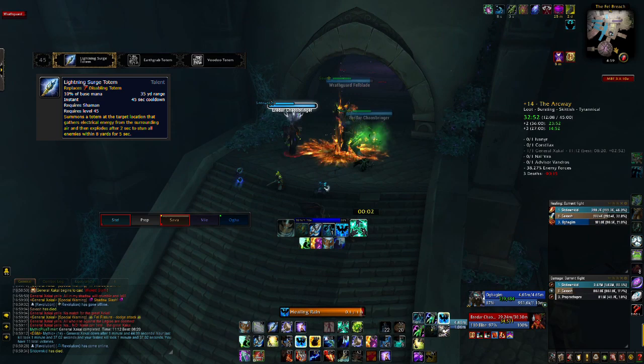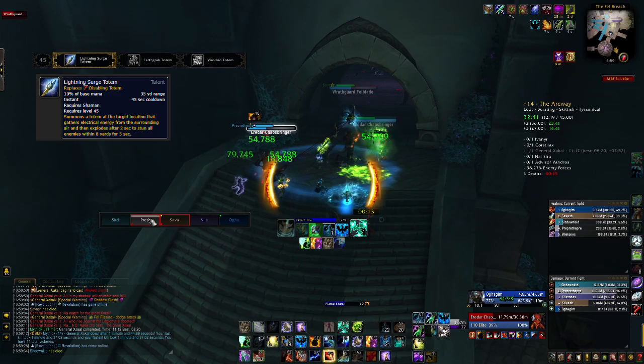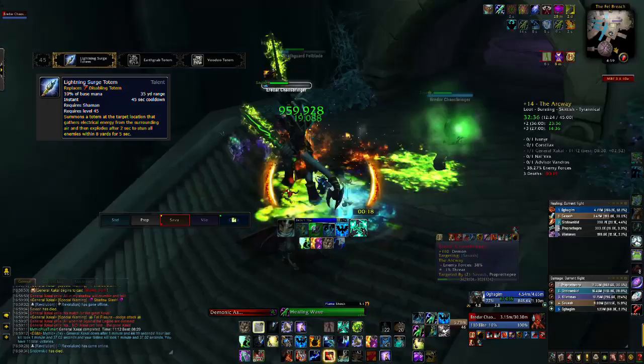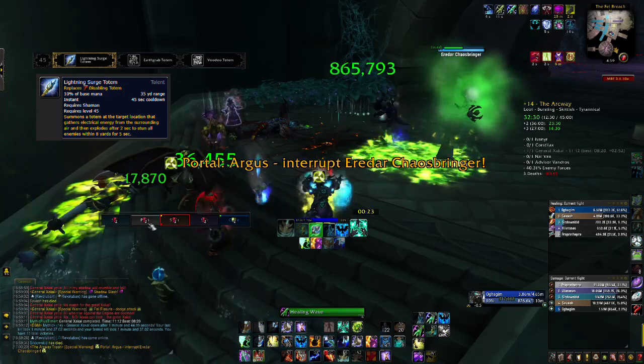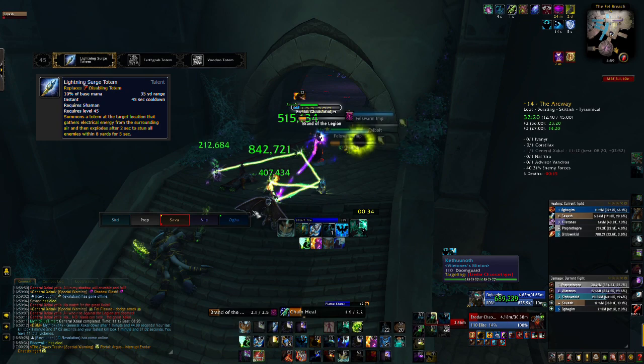Level 45, you're almost always going to take Lightning Surge Totem. Voodoo Totem — I've never used it and can't find a proper time to use it. Earthgrab Totem can be useful for, say, Botanist on the Lashers, rooting them for a long time. However, in most situations, Lightning Surge Totem is just superior. It's great for trash, great for Mythic Pluses, and great for Harjitan and Mistress in Tomb. It's usually the pick.